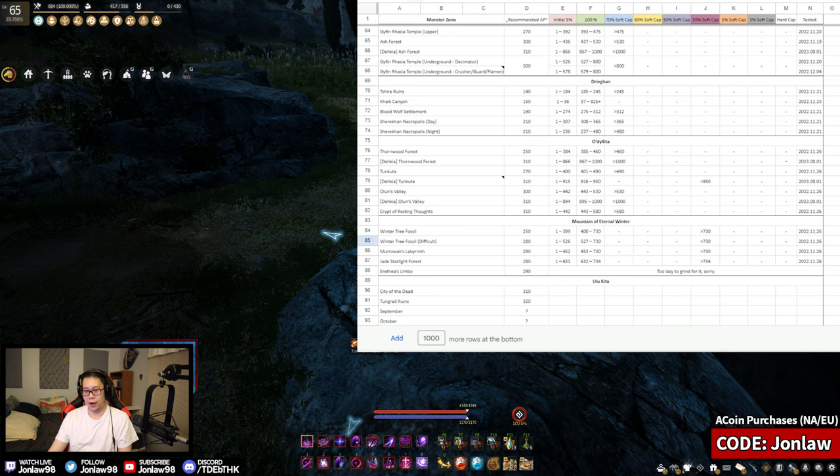Mountain of Eternal Winter — the main spots to worry about are Jade Starlight Forest, which is where you get the Flame for your Labresca helmet, and Murowax Labyrinth, which is more of a DP check on how fast you can clear. Both are pretty accurate. You want more DP for Jade Starlight Forest because there's a large enemy that can really chunk you if you don't block its hit — small, medium, and large enemies are all there and the large hit is significant.